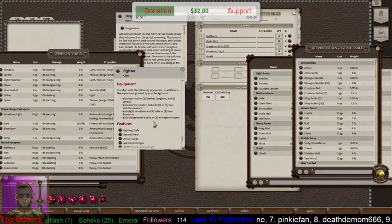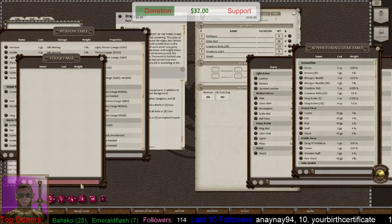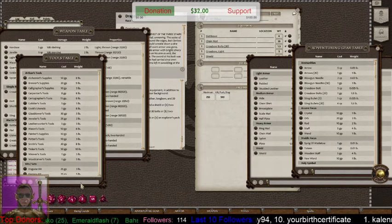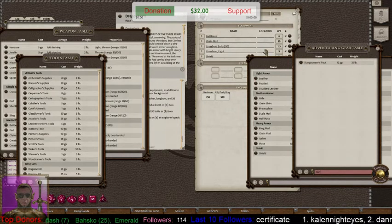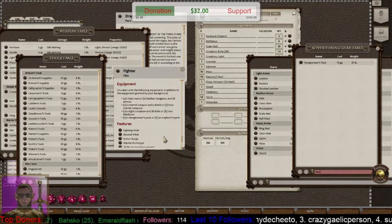He also gets a Dungeoneer's Pack or an Explorer's Pack. Since he's going to be playing Dungeons and Dragons, let's give him the Dungeoneer's Pack — that's on the Adventuring Gear list. Drag that over, drop it, and it populates everything you need — rope, pitons, rations, and everything. That's it for the equipment from the class section.